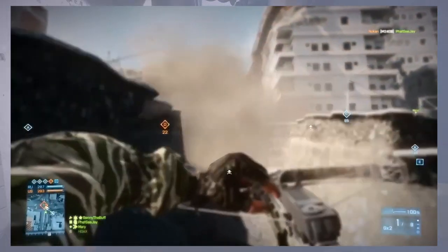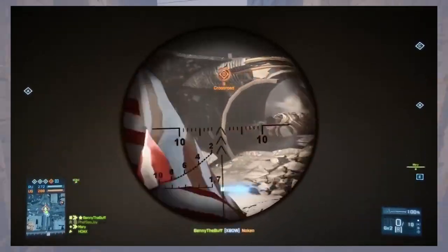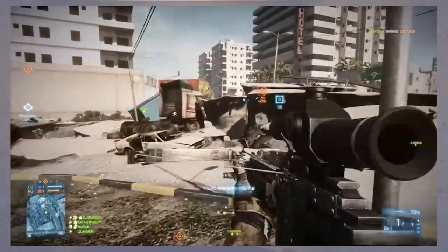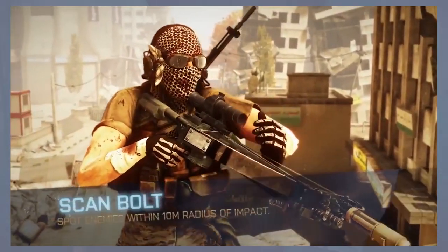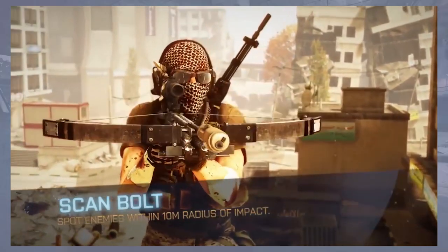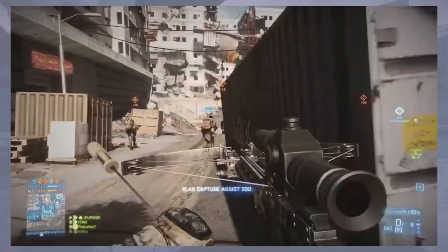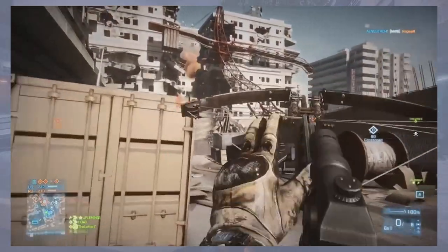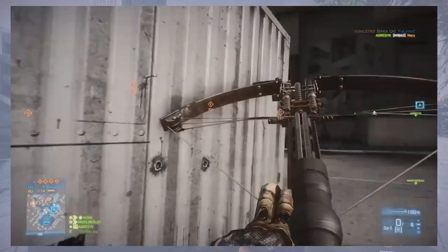There are four different ammo types for the crossbow. Standard Bolts are mid-range, mid-damage, quick reload — the jack of all trades, they can do a bit of everything, so this is probably the one you'll want to get used to first. Scan bolts work more like a proximity sensor — they provide a small blip on the map when the arrow hits. It's not very long lasting so people will really have to watch their map, but it lets you scan an area at range by revealing map position on impact.